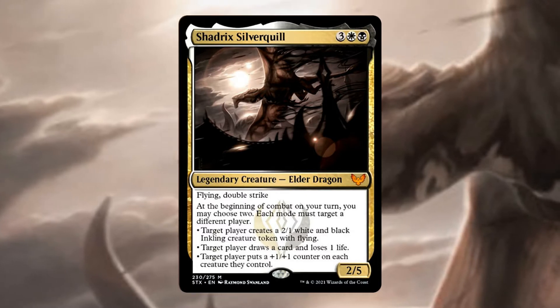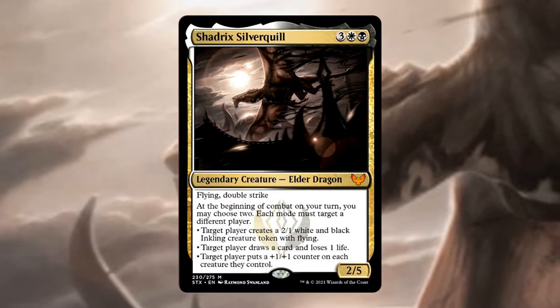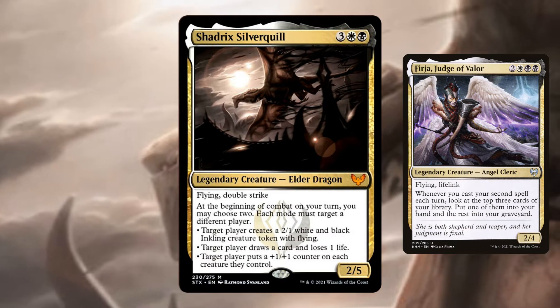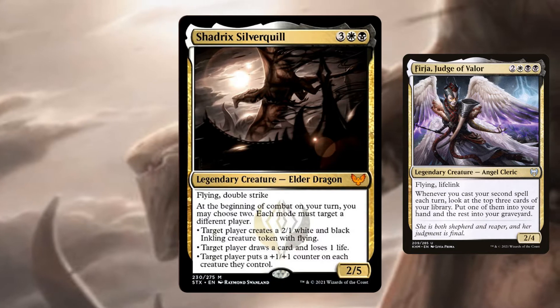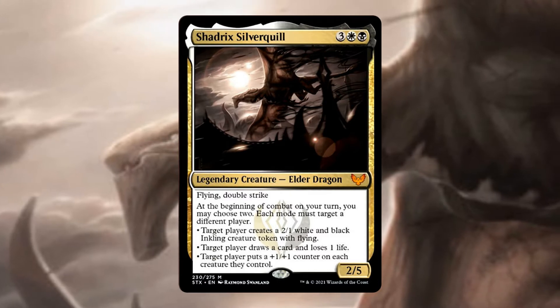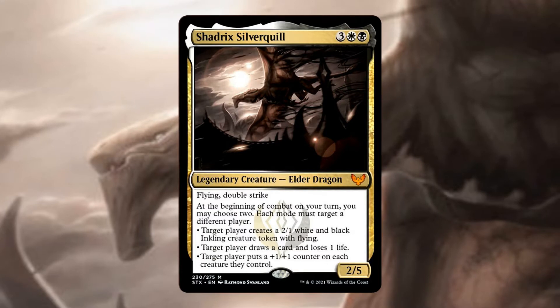There's a lot going on with Shadrix, but the first thing I want to mention is that we all have access to card draw on a commander in Orzhov colors. Yes, there was Fear just a few months ago, but Shadrix gives us much more reliable access to card draw. With Shadrix we can draw one extra card each turn starting the turn we cast it, presuming we do so during our pre-combat main phase. Getting extra cards from Fea'rja by comparison requires a lot more effort.